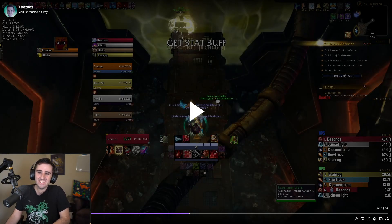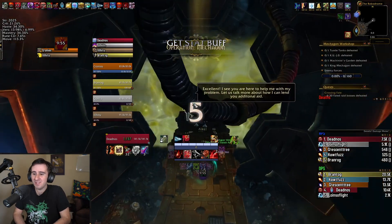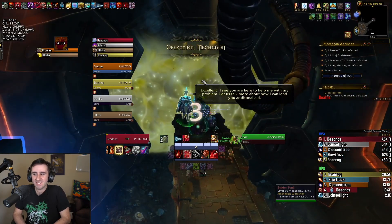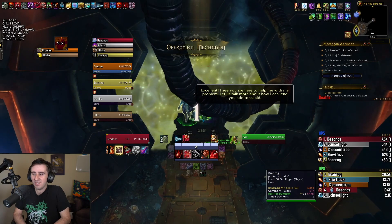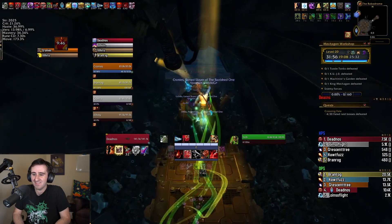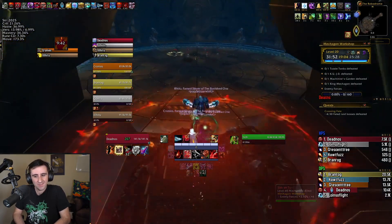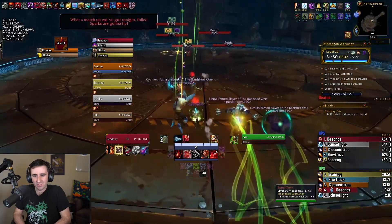Hello everybody, my name is Ratnos, and in this video we've got a plus 20 Mechagon Workshop on the first week's affixes. This was Tyrannical, Quaking, Inspiring, which will soon not be the affixes as of the time of this video coming out, but not for long. I want to take a look at Workshop because quite a bit in this dungeon has changed since it was Awakened season.